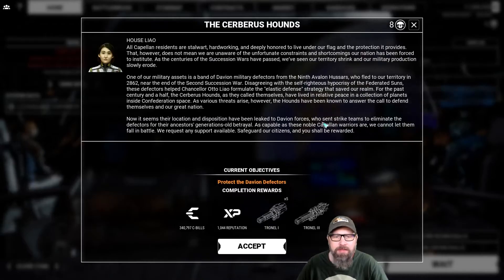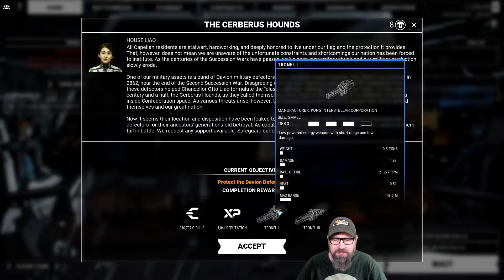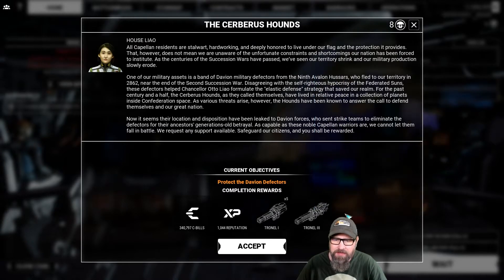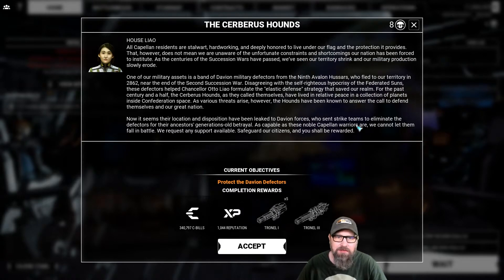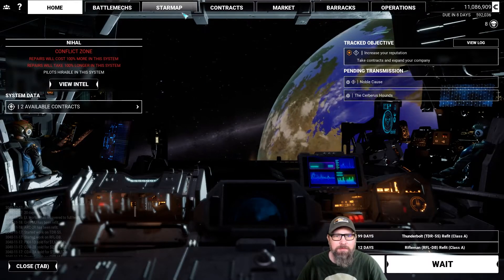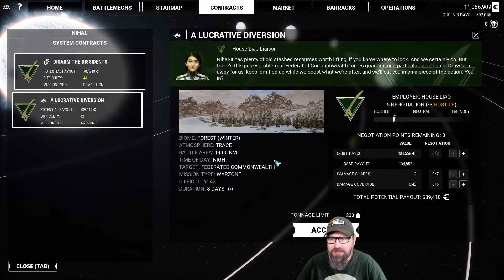The mission up top that we're probably going to run tomorrow is the Cerebus Hounds, and that's going to get us five small lasers and one tier three large laser. The demolition war zone appears to be slightly easier, so we'll go for it.